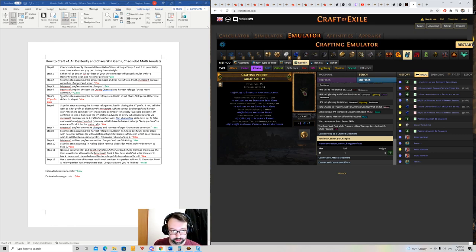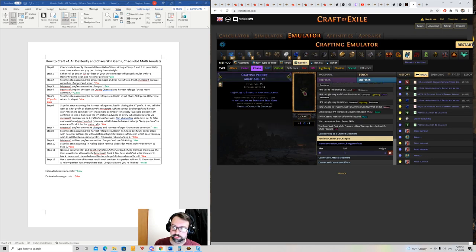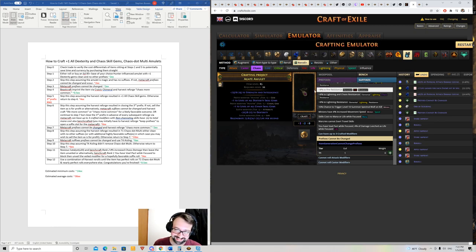The most likely outcome is hitting plus-one chaos gems with two other prefixes filled — like a mid-tier mana roll. Step five says: skip this step assuming the harvest reforge resulted in plus-one all chaos skill gems; otherwise return to step four. So the proper flow is: re-imprint, then reforge chaos more common, and keep repeating until you hit it. I was starting to hit it a lot at the end of my testing runs.